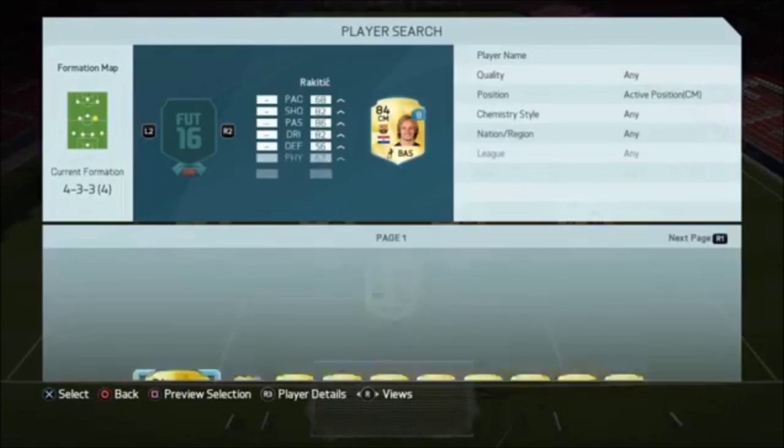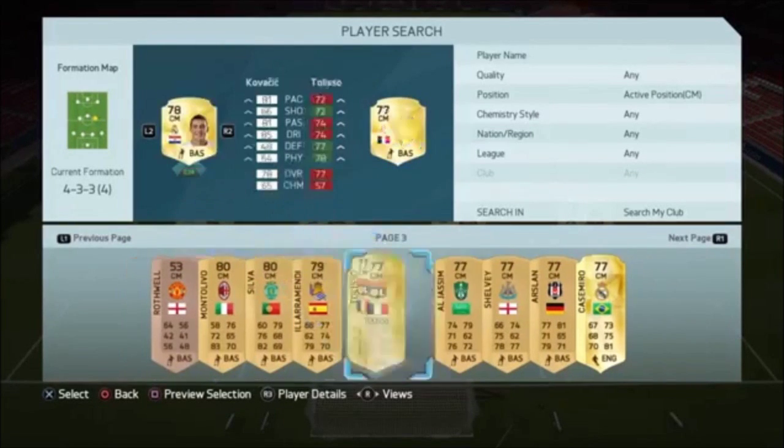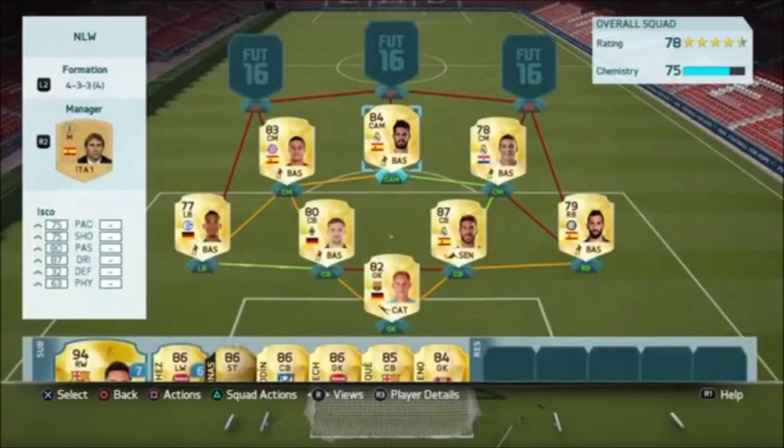Full backs we go with Iogo and Montoya. I'm going for the hybrid — no links wasted — so they're two cheap underrated full backs, very sweaty, very godly. The two center mids we end up going for are Thiago from Bayern Munich